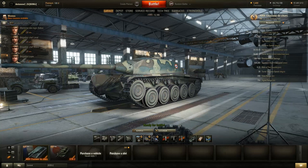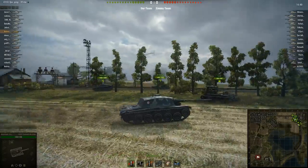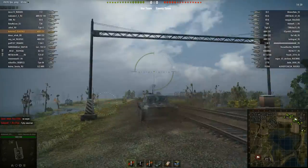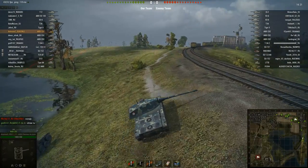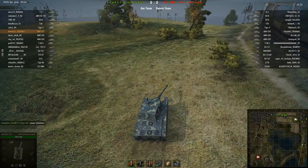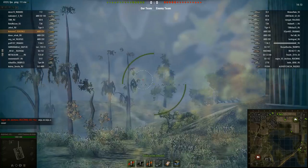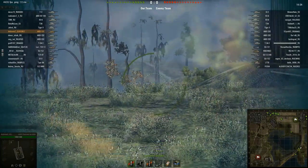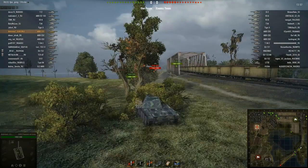Let's head out to the battlefield. Here we are on Live Oaks — this was my very first game in the AMX CDC. I decided to go down the left flank because close quarters combat in an urban environment like the A and B line isn't suited to this tank's strengths. Given its bad armor and good accuracy, I figured I'd perform better over here, so I lie in wait behind a bush. Almost everybody's trying to play the CDC, so there are quite a lot on both teams.